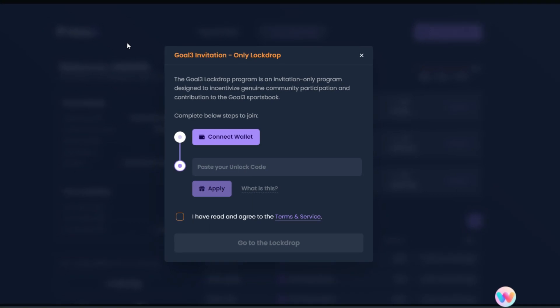Here we are in the Go3 lock drop portal. You need an invitation to access this portal and make a commitment — you cannot just get in and commit your funds. It says 'Go3 invitation only lock drop.' So you're going to use the link in the description to get access. Once you click that link, first you need to connect your MetaMask wallet. Before doing that, make sure you have some funds in your ZK Sync mainnet era account.